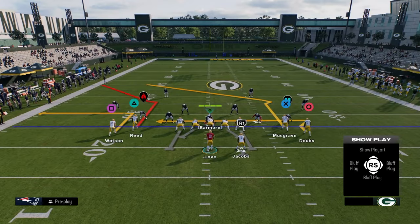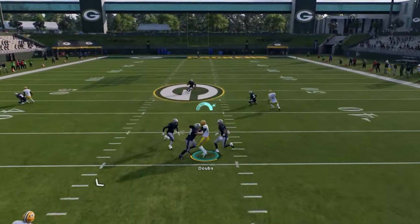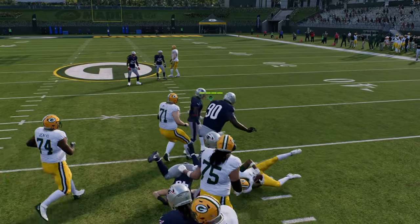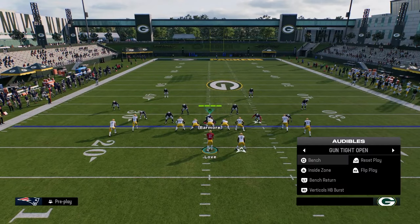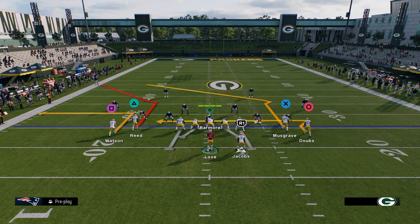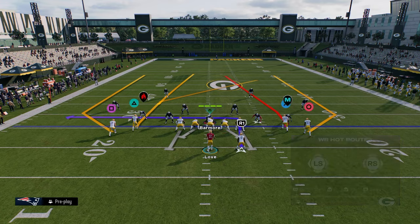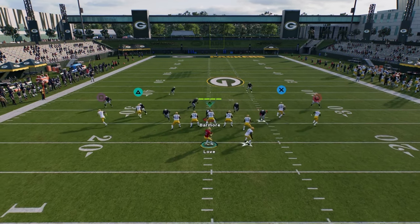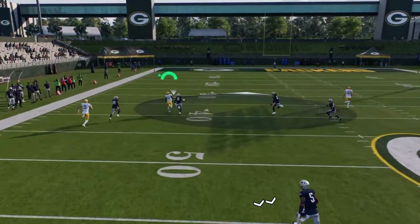Let's use branch return — you have this return route, this return route will cook man. And just going through the audibles in tight open — the stock quick audibles — you have bench, bench return, and then this play verticals halfback, verticals burst. With verticals this year you can actually stem these wheels, which is kind of unique. Let's see if we can just bomb this man coverage — what a dot.